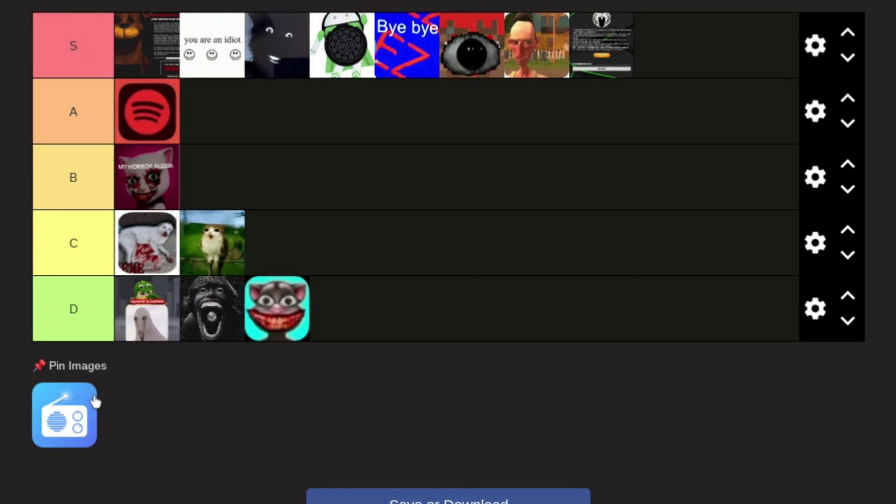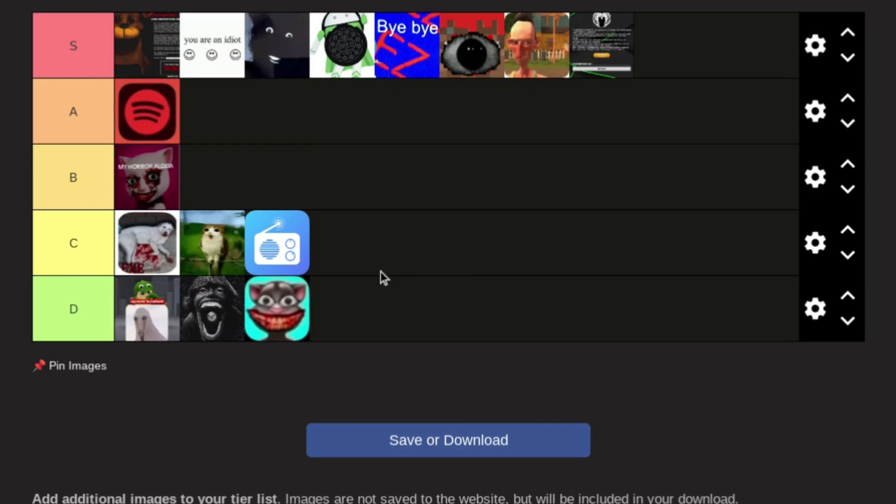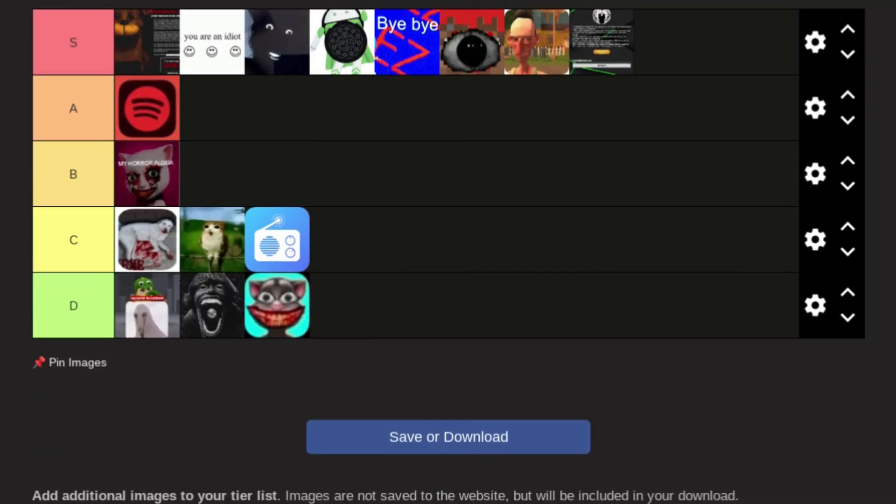Last but not least, we have Blue Radio. This is an actual app in the Play Store, but the virus version isn't too different except it has a virus and a worm in it, so it's not really anything too shocking. I'm just gonna say C tier.